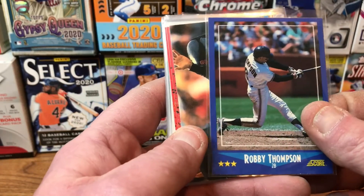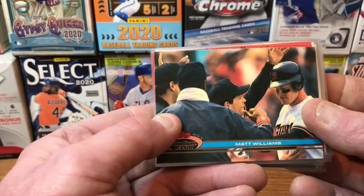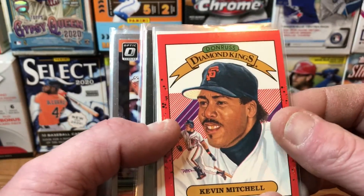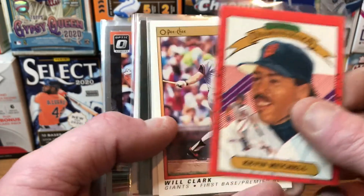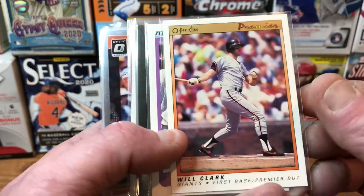Our next card is a Robbie Thompson from '88 Score, we've got a Matt Williams from '91 Stadium Club, we've got a Kevin Mitchell Donruss Diamond Kings from 1989, and then we have a Will Clark O-Pee-Chee Premier card from 1991.